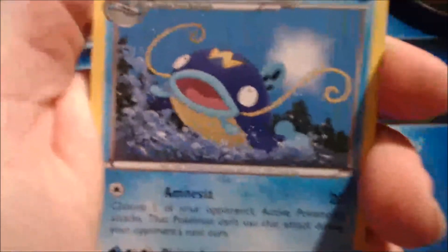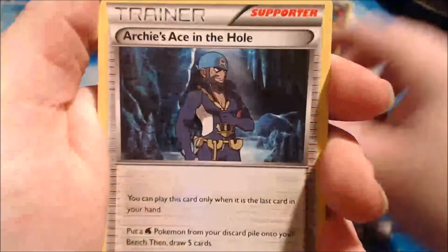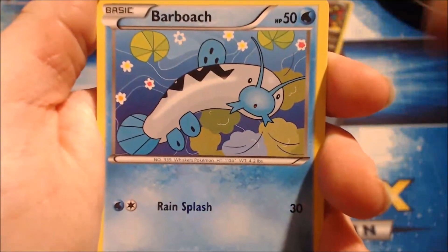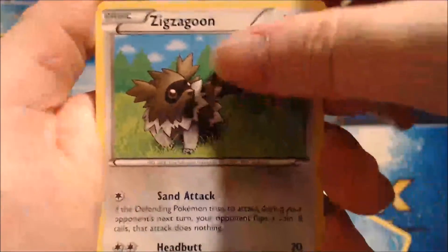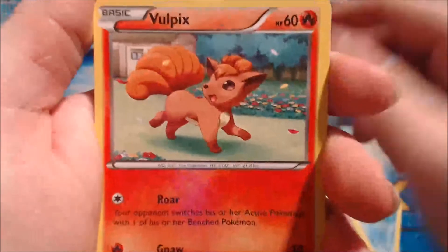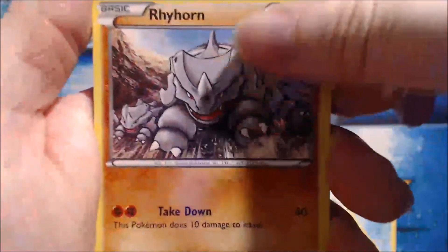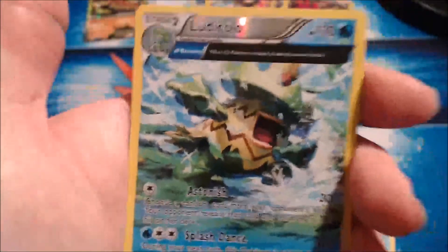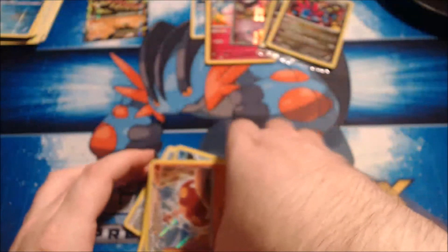Whiscash, Archie's Ace in the Hole, Bibarel, Barboach — why is Archie there and all these cards are water? Zigzagoon, Tirtouga, Vulpix, Rhyhorn. The reverse holo is an Ancient Traits Ludicolo, and the rare in the pack is a Holo Medicham! Pretty cool! We are definitely enjoying this!